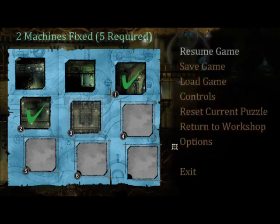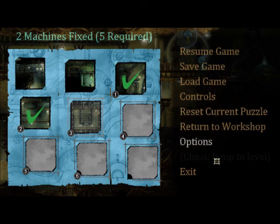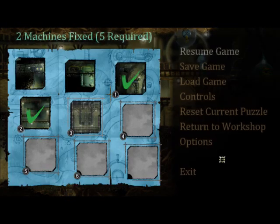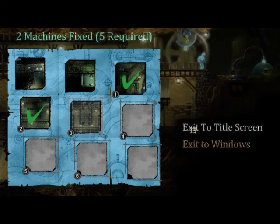Whoa, whoa, whoa — I know I saw something. There was a cheat: jump to level. What the fuck does that say? Jump to level? Why does it say that? That's weird. Let's end with a mystery. Bye.